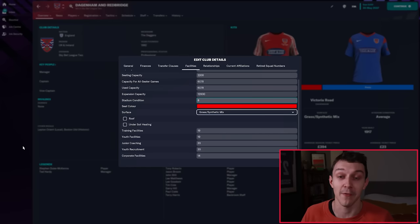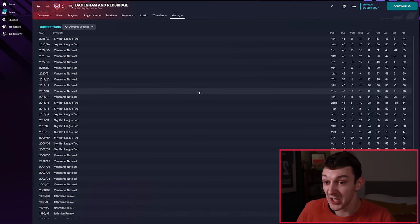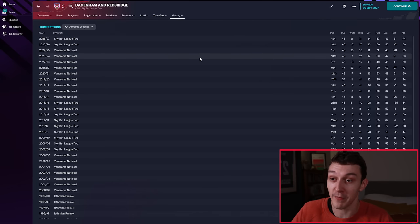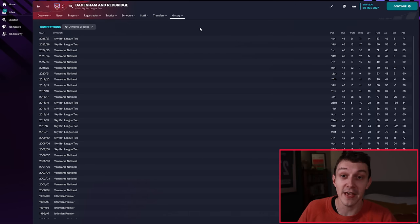Now over time in Football Manager, as technology progresses, training facilities do downgrade just naturally over time. Five years in the future, you can see that facilities have gone down from 20 out of 20 to 19 out of 20, which is not bad — they've still got top quality facilities. I think we can see that these facilities have worked really well for Dagenham already. They are traditionally a sort of mid-table team in the National League, but then they won the league and have very quickly become a promotion candidate in League 2. So the facilities have had a really big positive impact on the club.